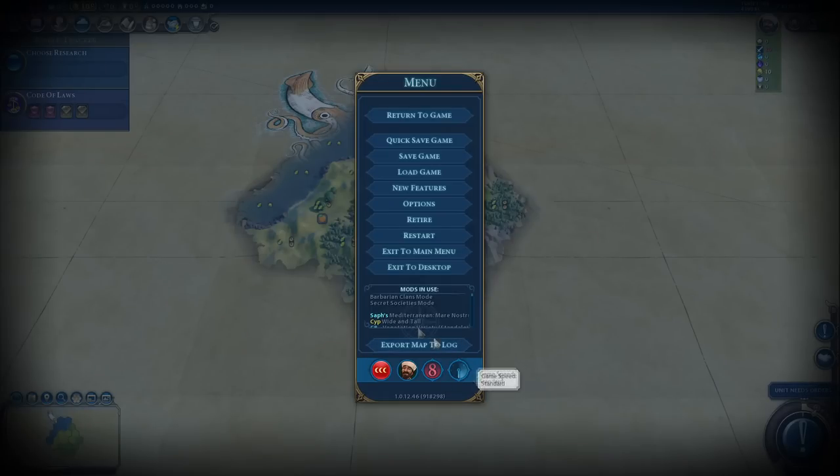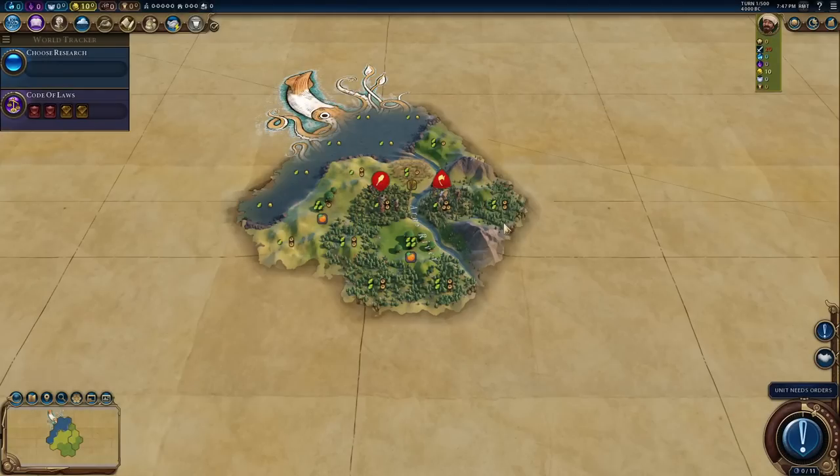What do you need to know about this game? It's deity, standard speed, we've got barb clans on - not that that particularly helps on these TSL maps, the clans don't really spawn into city states. Secret societies mode is on, because you know what, I really fancy playing Hermetic Order today.